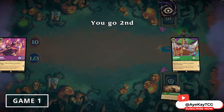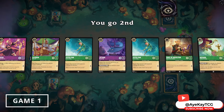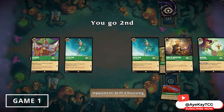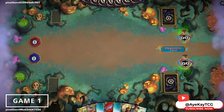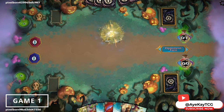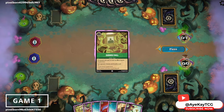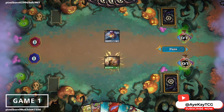Looks like we are going second. We see a Jafar, Aladdin, Peter Pan, two Peter Pans, Jetsam, Duke of Wesselton, and a Magera Pulling the Strings. I'm going to go ahead and just get rid of that Jafar. We see a Sudden Chill and a Stolen Scimitar. They're going to ink a Maximus — we are going up against an Amber deck, looks like Steel Amber. That's probably not great for this deck. I'm going to ink the other Sudden Chill, then drop our Duke of Wesselton and pass.